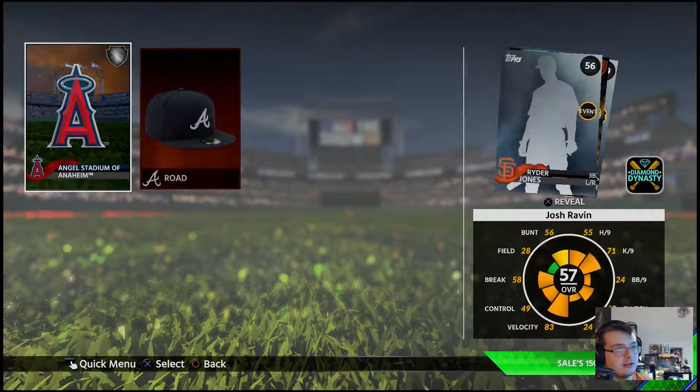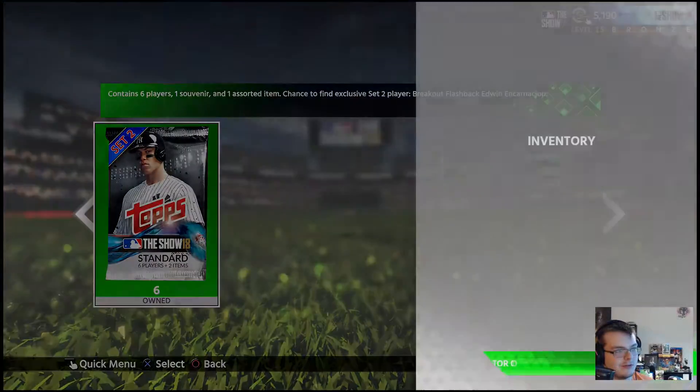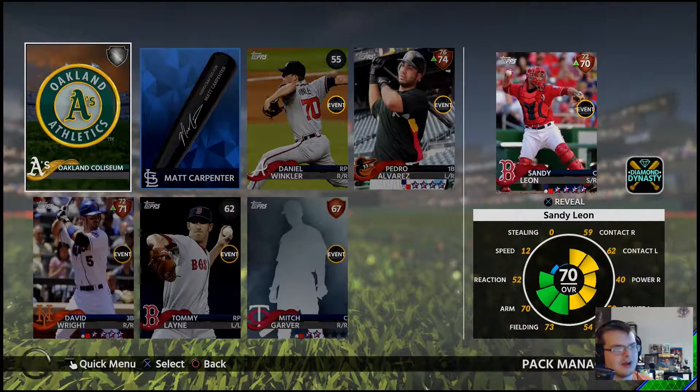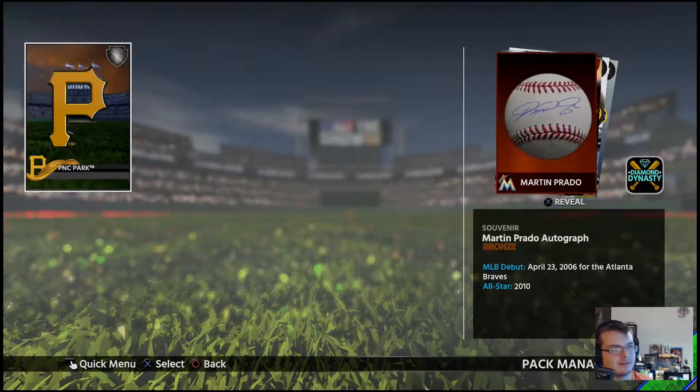If I can get that Edwin, that'd be pretty lit, but at the same time he's not that good of a fielder — that's my one fear. Matt Carpenter autographed bat! That's pretty good. I could probably sell it for a lot, but I want to keep it because of the bat missions.